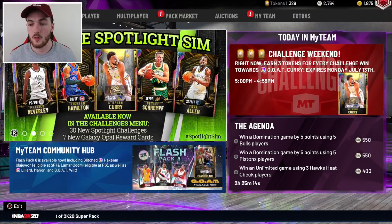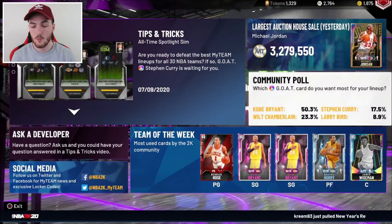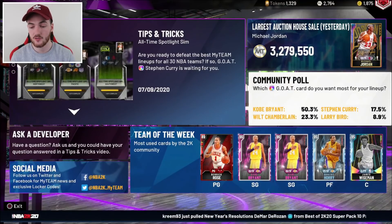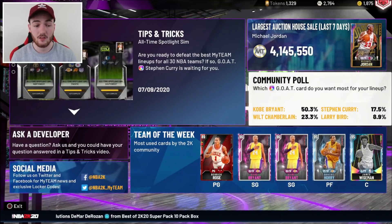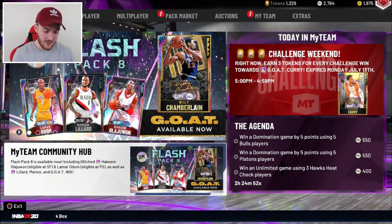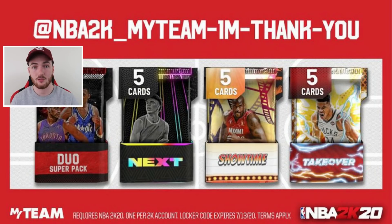Now we're going to go through the locker codes — there are a lot. The first locker code is the MyTeam Community Hub one. Make sure you go ahead and answer the quick poll: which Galaxy Opal Goat card do you want most on your lineup — Curry, Bird, Kobe, or Wilt? It doesn't matter who you select; most people selected Kobe. You'll get three free tokens right there. Next, there's a Players Club locker code for potentially a Galaxy Opal Jamal Murray, who would be a really nice card.